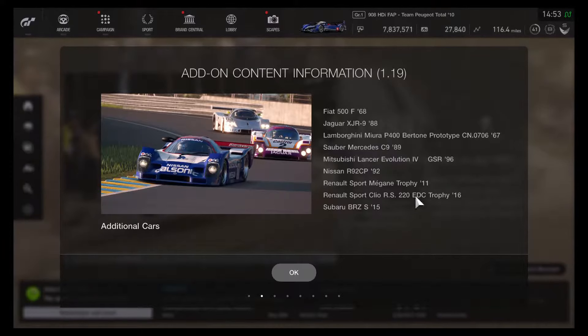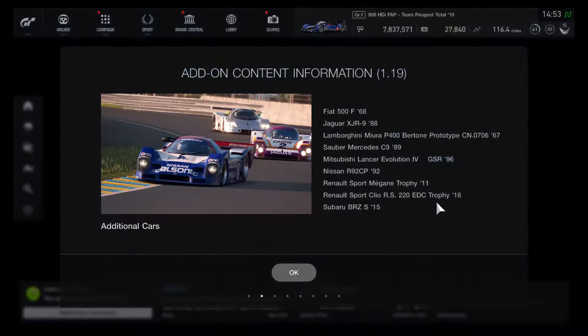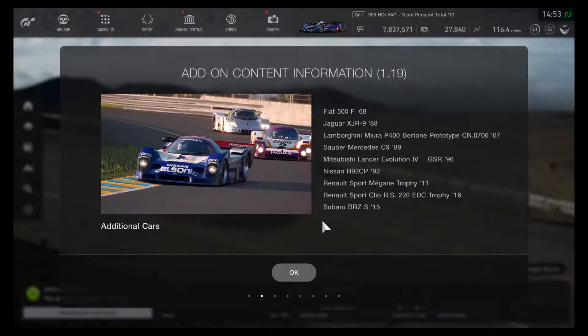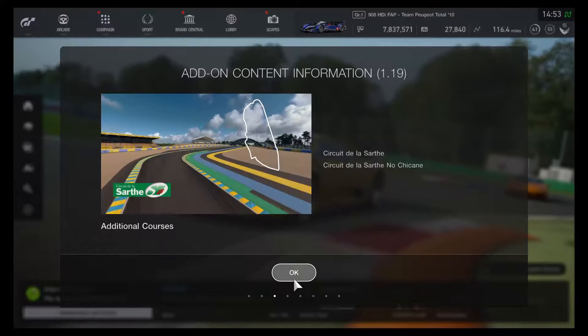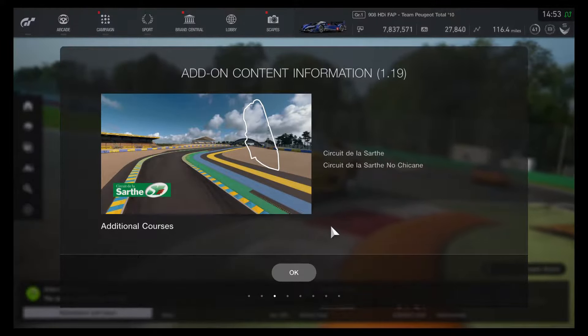Also, one car returned from Gran Turismo 6 is the Renault Sport Megane Trophy 2011, and there was a new Renault Sport Clio RS 220 EDC Trophy 2016. The Subaru BRZ-S has finally made its return as the 2015 model. And looks like Le Mans is finally added into the game.